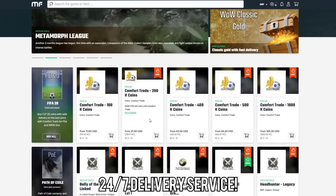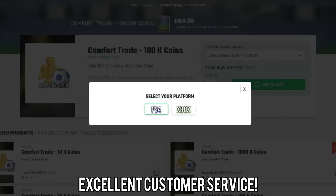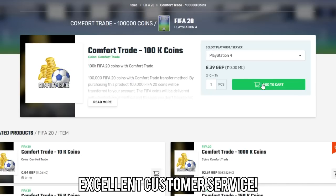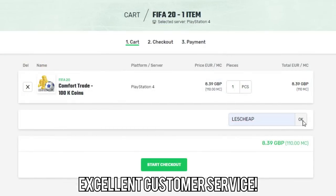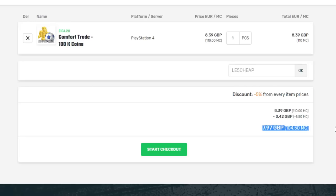To get the cheapest FIFA coins on the internet, make sure to go and check out Mule Factory. I've left a link in the description and a discount code as well. You can get 100,000 FIFA coins for just eight pounds, 400,000 FIFA coins. Go and check them out, they're 100% reliable. I've used them so much. Make sure to use the code LE5CHEAP at checkout.